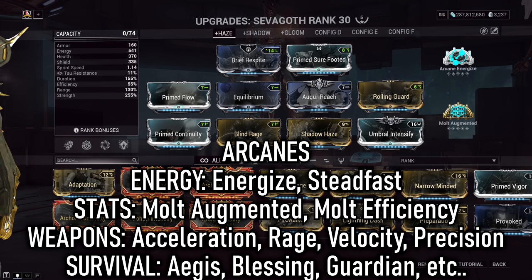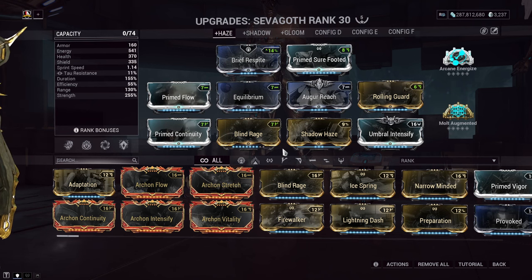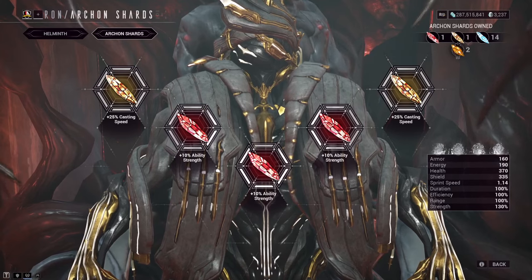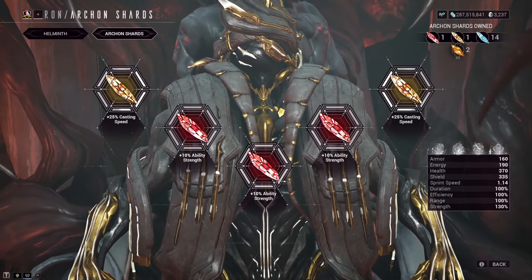As for his arcanes, I would advise slotting in whatever your build feels like it's missing. Anything here is going to help your energy output. You can add Molt Arcanes to increase duration or strength. There are Weapon Arcanes to increase fire rate or weapon damage. Or throw in Survival Arcanes if you feel like you need that extra help. Archon Shards — whenever we invest Archon Shards, they do share across all builds, so it can be hard to keep them situationally focused.